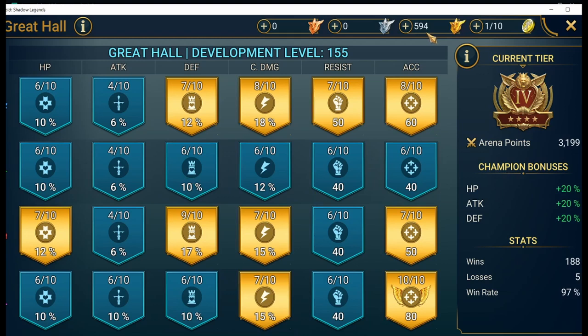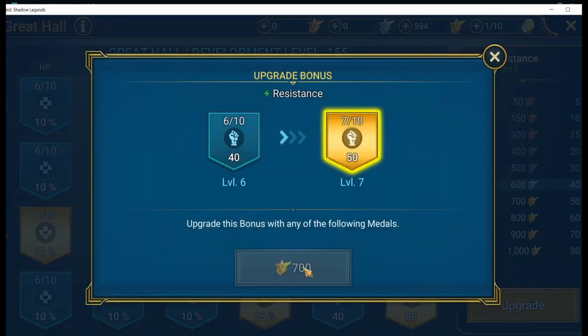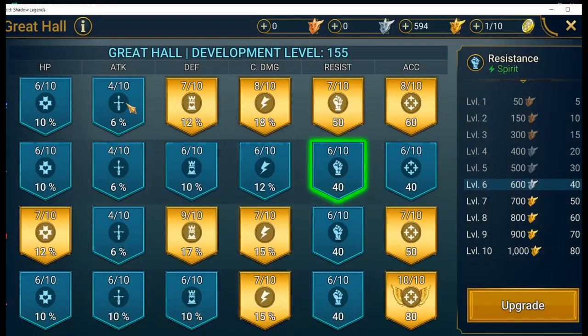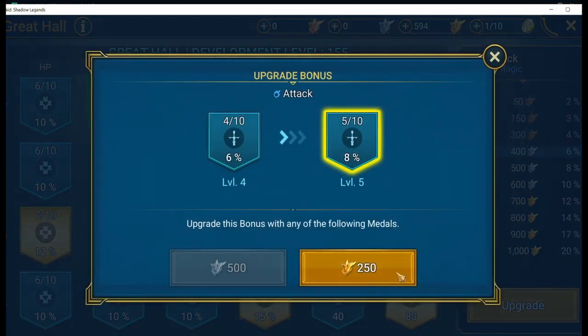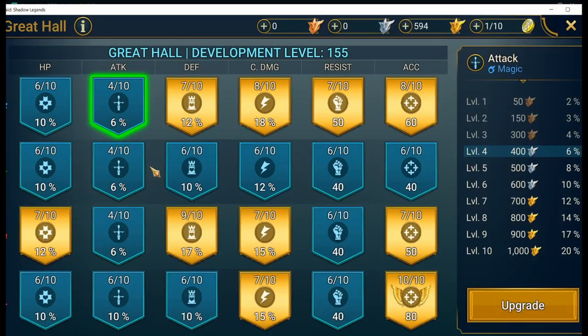As you develop through the game by fighting in the arena, you'll gain tokens you can turn in to different upgrades. Right now I have all silver and gold levels, which means I need to farm gold medals in the gold tier of the arena to upgrade any of these. I have 594 gold medals right now. If I click onto any of these different screens, it tells me how many medals I need for the next upgrade.